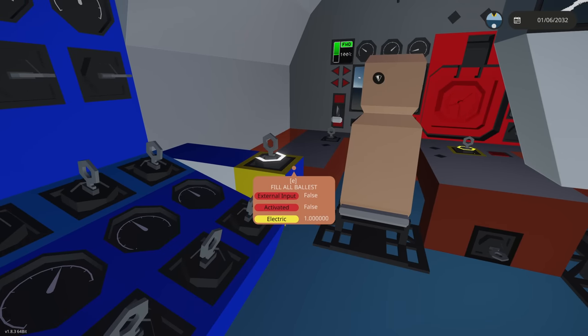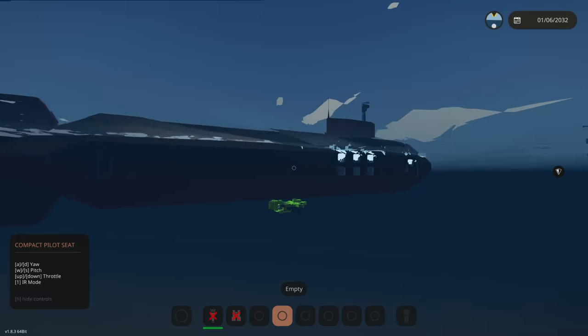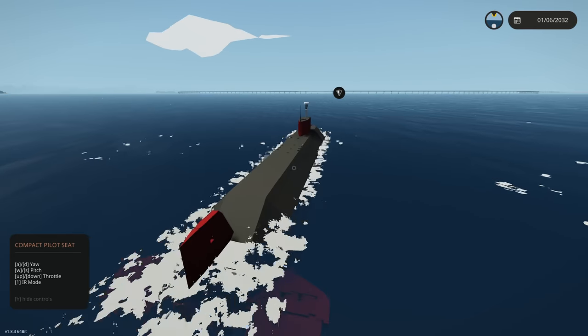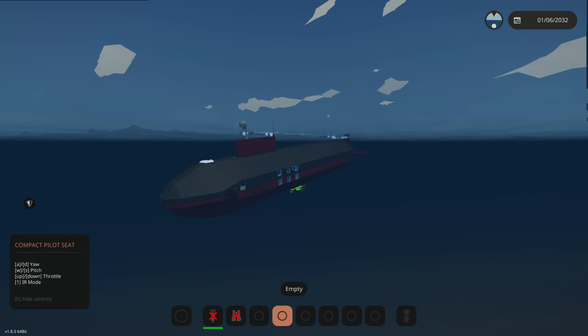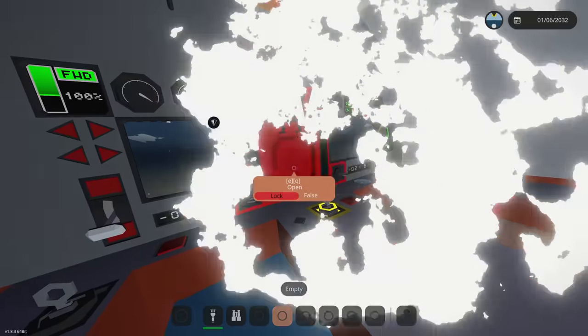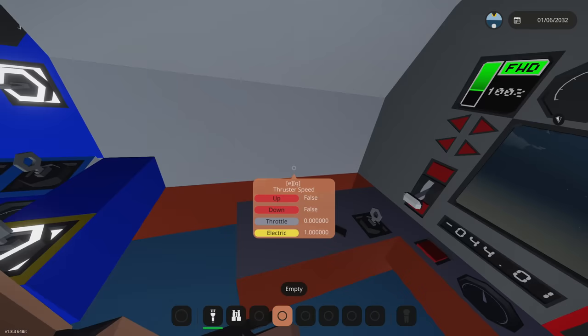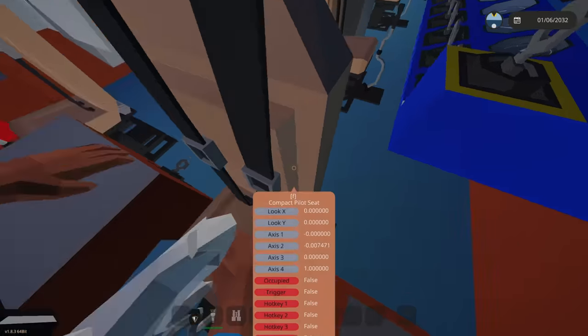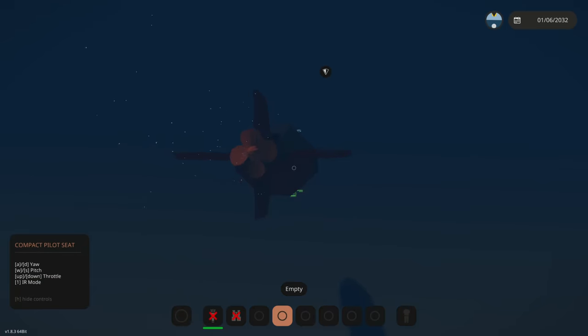We're actually going to fill all the ballast and sink this thing real quick. All ballasts are on absolutely max filling power and we're dropping to the bottom to see how well this can survive some megalodons. We're going underwater — there's water pouring in, let's make sure this room is waterproof. We are lowering in depth. How deep are we already? 60 — oh my gosh, this is actually a really deep part of the ocean. We might actually reach our crushing depth, and we did just reach it.